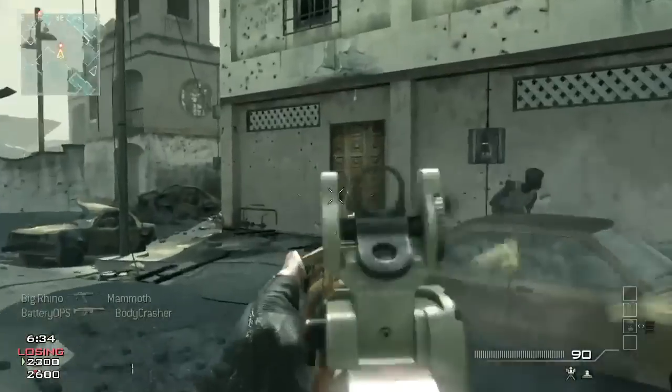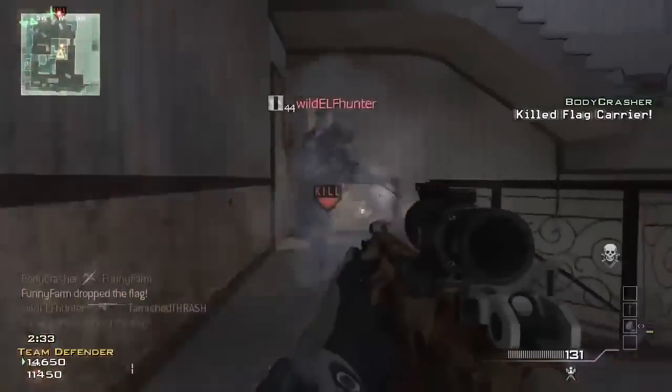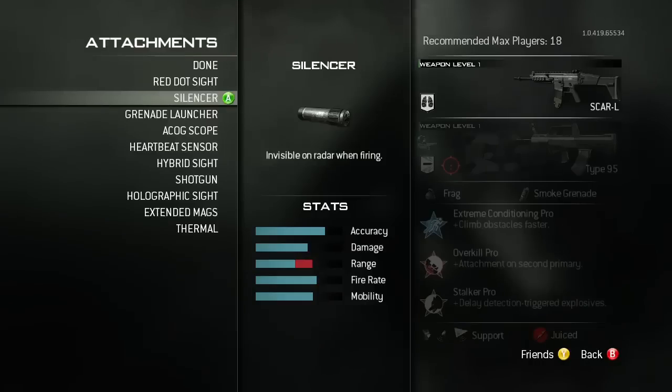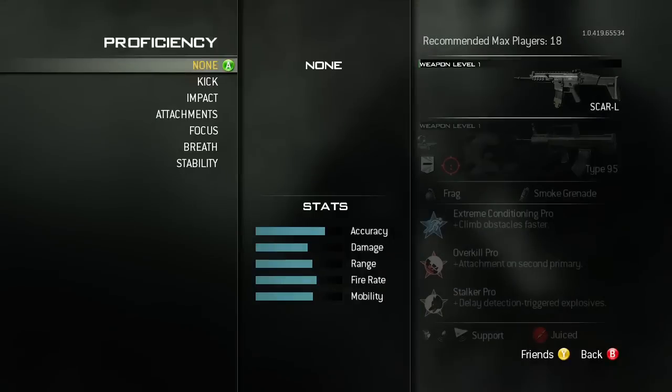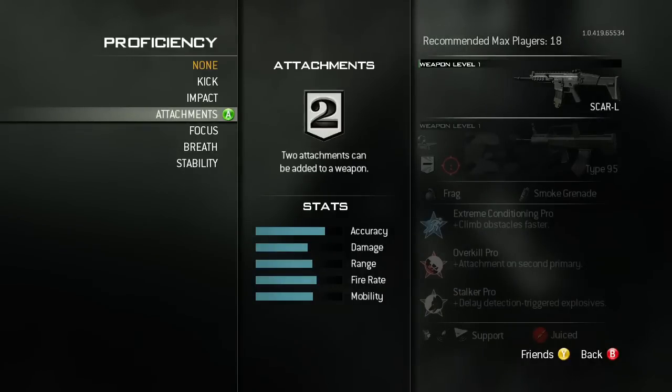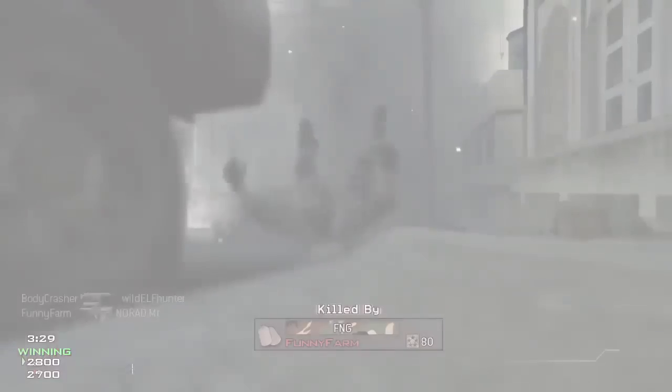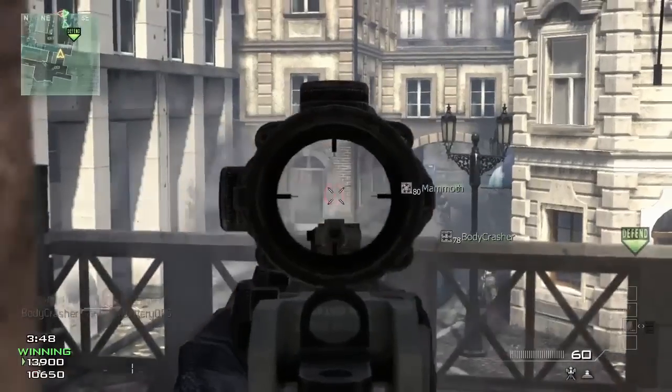Another way that you can customize your gameplay in Modern Warfare 3 is by weapon proficiencies. We've basically given every weapon an experience bar, so now you're leveling your weapons as well as your player. Leveling will unlock all of your attachments, your camos, but it also unlocks a new thing we've added called weapon proficiencies. This allows you to get better with your weapon of choice through practice, and the weapon itself gets better. Weapon proficiencies are enhancements to your weapon that are geared towards a certain playstyle.